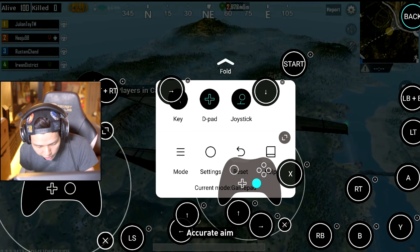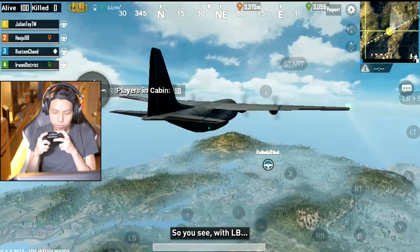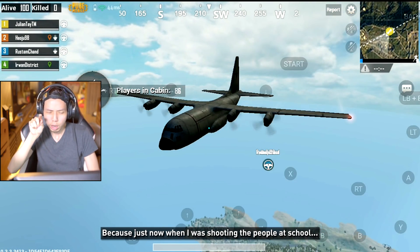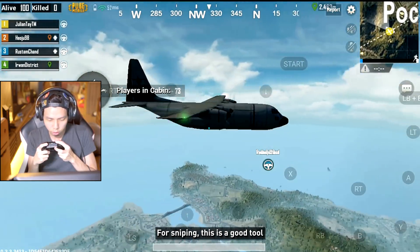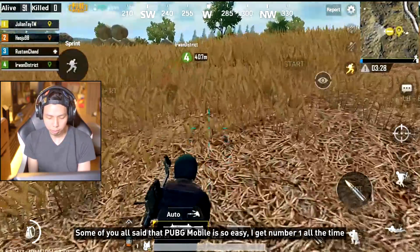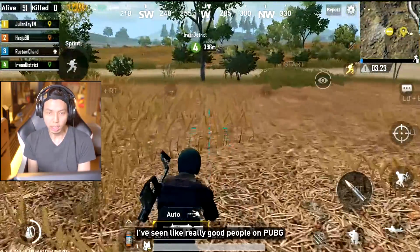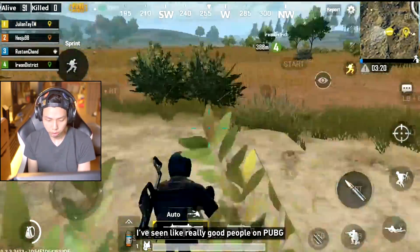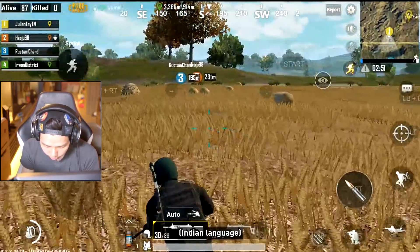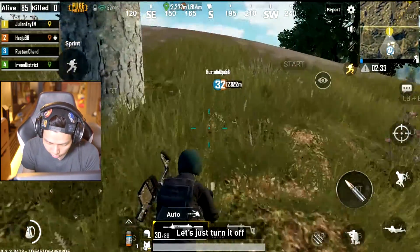Gonna try one more time — changing a few settings. Accurate aim: if I press LB it will go a lot slower. With LB, without, with — you can see the difference. Just now when I was shooting the people at school it was a bit hard. Some of you say PUBG Mobile is so easy, you get number one all the time. Trust me, when you go to the higher levels you see really good people. Those players are talking — I don't think they speak English, let's just turn it off.